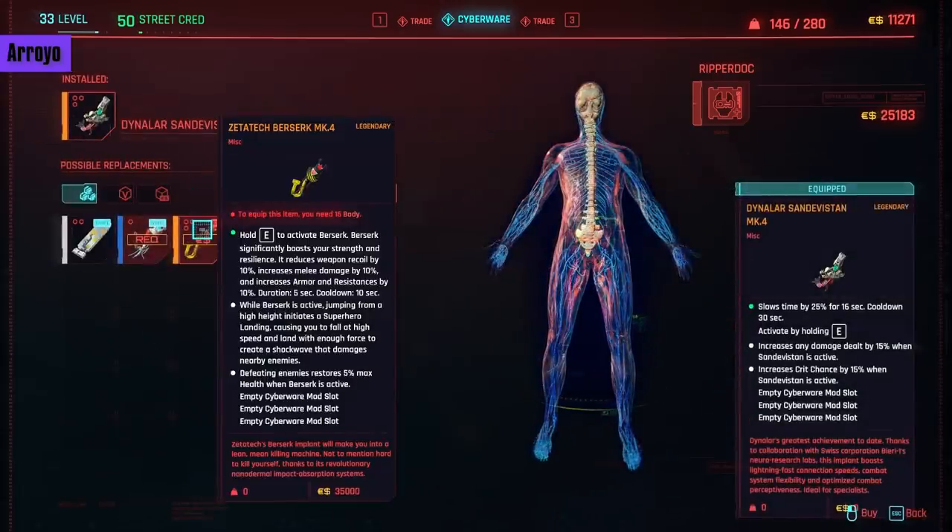Now we see the first powerful operating system for a high body stat — the Z of Tech Berserk Mark 4. By pressing E (no need to hold), you go into Berserk state that boosts your output and damage resistance. You also restore health on kills and can do a superhero landing when falling from heights, which damages enemies. It has a 5-second duration and a low 10-second cooldown. Taking this slot means giving up the ability to Quick Hack. It requires 16 body and 35,000 eddies. I highly recommend picking up a Berserk Legendary as soon as you have the required attribute if you're focusing on body, because any mods that reduce the cooldown will make you feel like Berserk is always on.